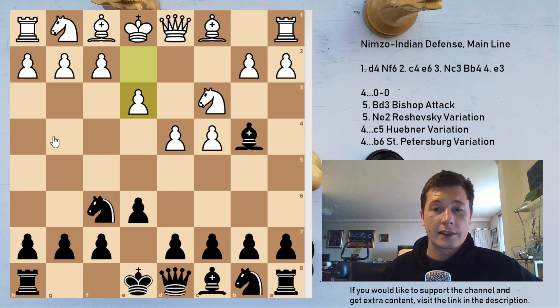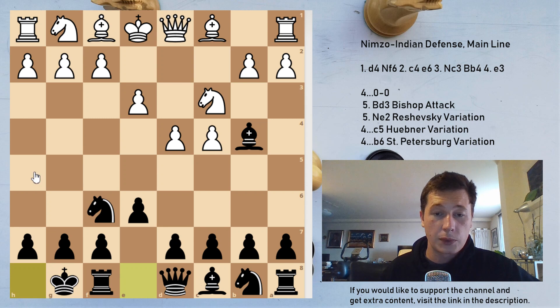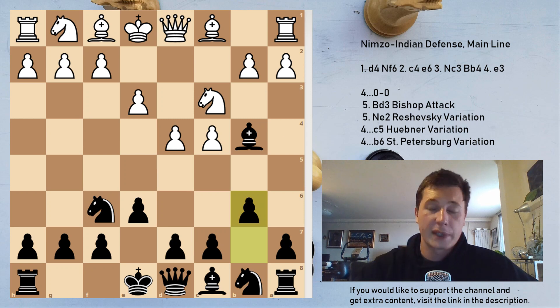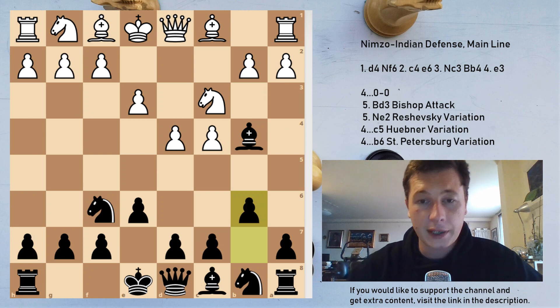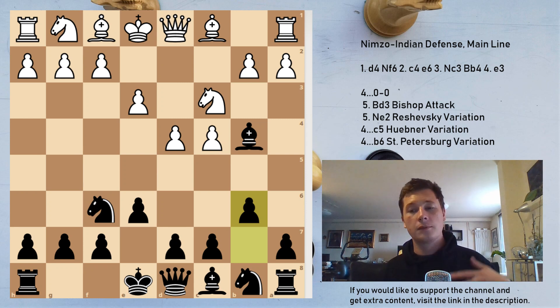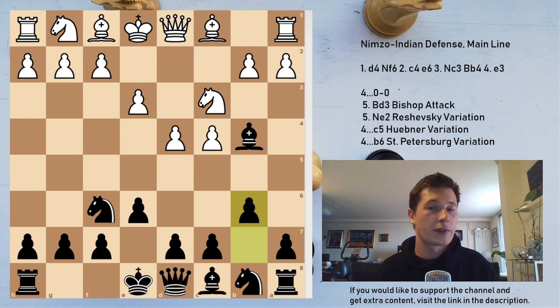We are going to be looking at three options for black on move 4: castles, which is the main move; c5, the Hübner variation; and b6, the St. Petersburg variation. I want to show all three to demonstrate the flexibility of the defense for black. Pretty much whichever variation white chooses, black will have a few options, and against the main line that is no different.